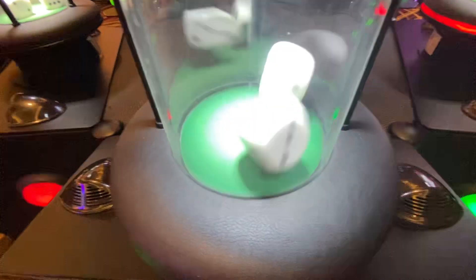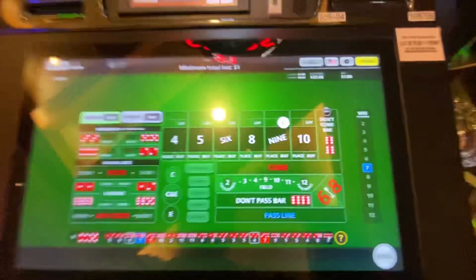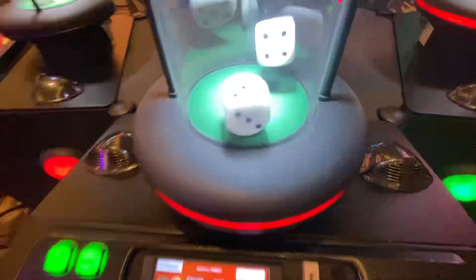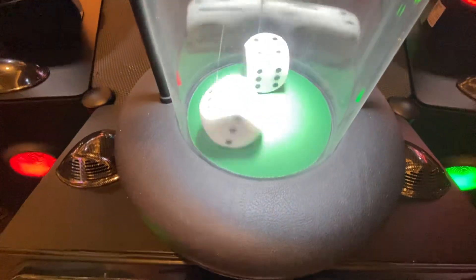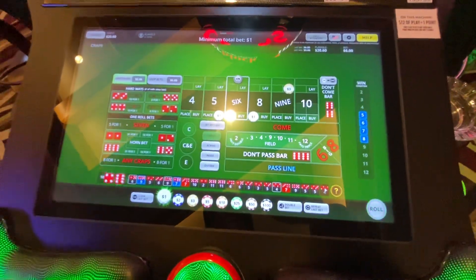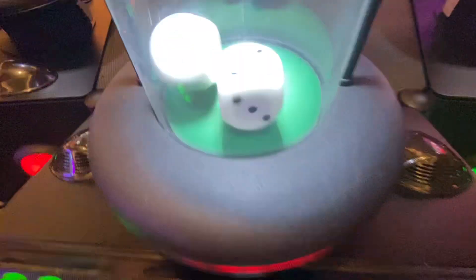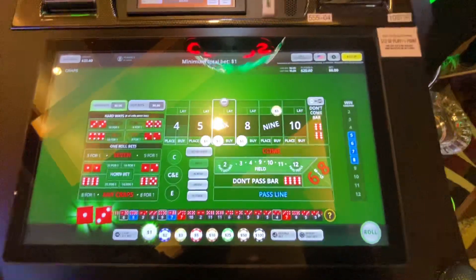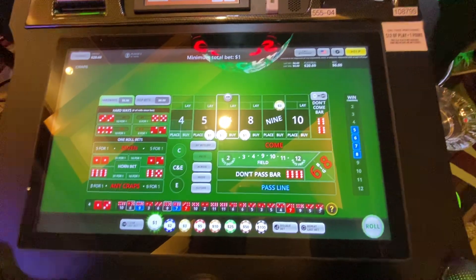Six — we like that, so let's go ahead and place place, buy. Five, six, eight — ten, we avoid disaster there, lucky with that one. Let's rinse and repeat. We get a four — not what we're looking for. Once again: five, six, eight.